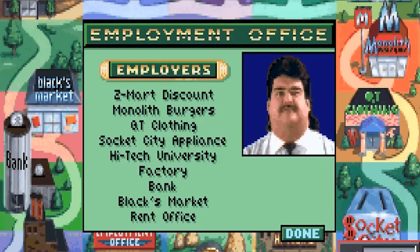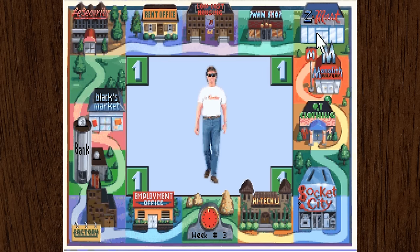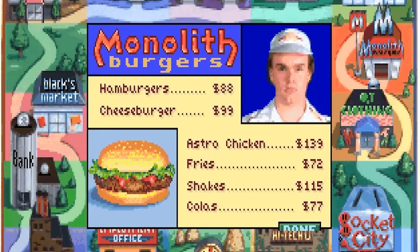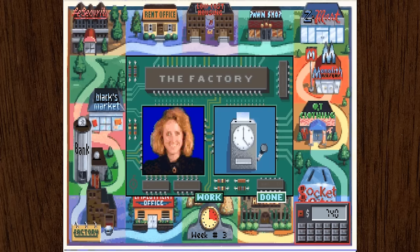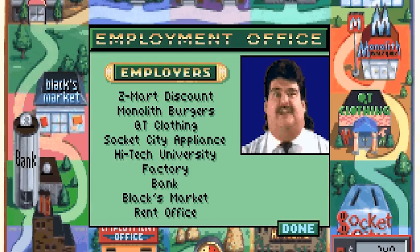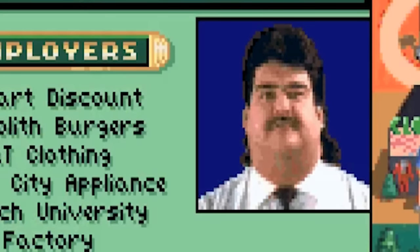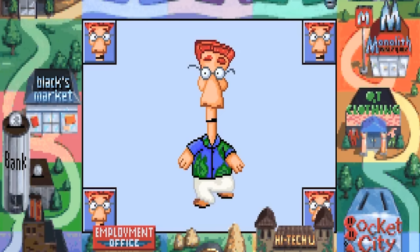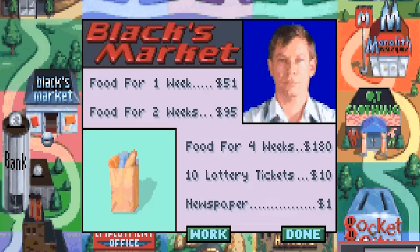Surely we can land a salesperson job at Socket City now, right? Poor work history. Hey, screw you, Paul. I guess we better go work some more... and we're out of time. And here comes Jones. This guy thinks he's so cool, walking in here trying to get a different job without even getting a degree. Congratulations, you got the job. Paul, you're a piece of crap and your movie was terrible. If I lose, I'm blaming you.